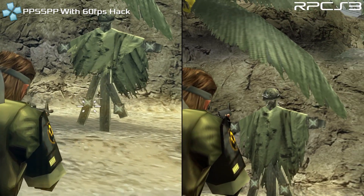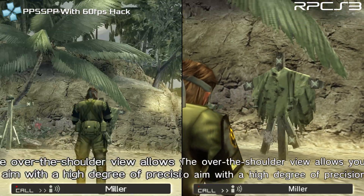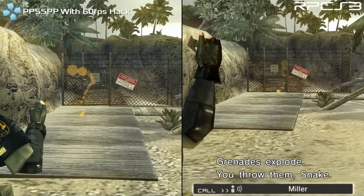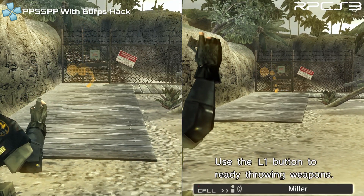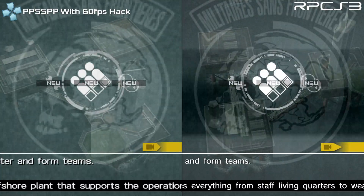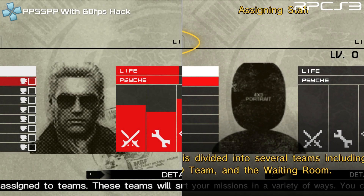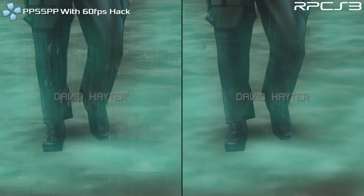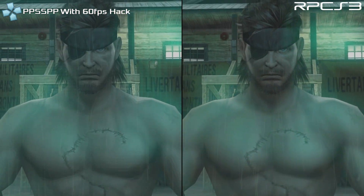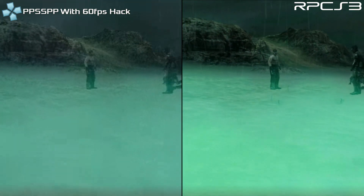Secondly, the hack breaks a few things, such as the M16 fire rate, which is much higher, and the grenade throwing mechanic — the visual indicator plays much faster, and the grenade goes way further than it should. Aside from that, this version has a few graphical issues too. The UI is lower resolution, the bloom effect is also very lower resolution, and the quality of the pre-rendered cutscenes is lower than other versions.